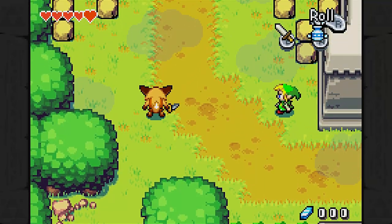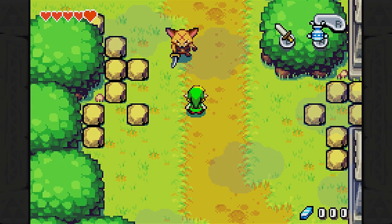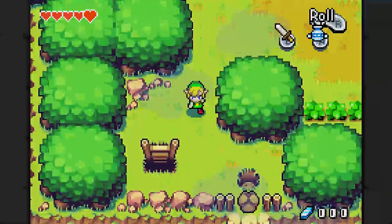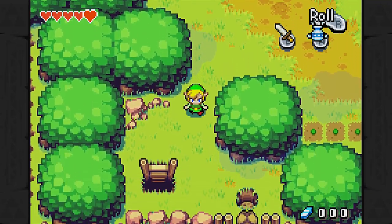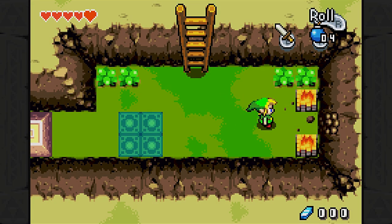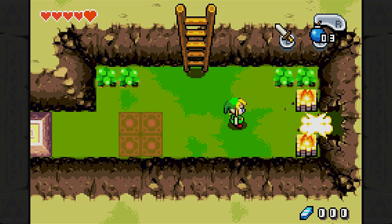This guy is interesting. This enemy is called a Keton — yeah, like the Pikachu ripoff in Majora's Mask. That is a Keton. It is an enemy in this game and it has... nine tails, I think? It's nine tails, because nine-tail fox in Japanese lore.